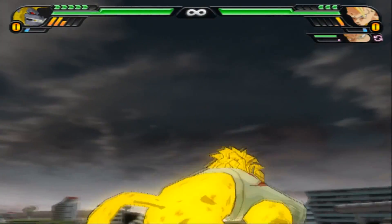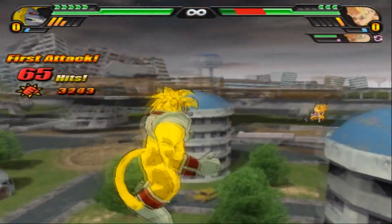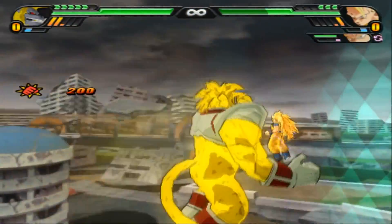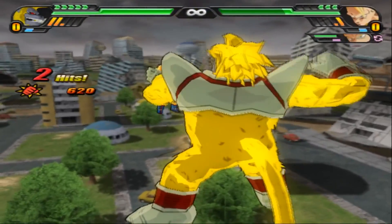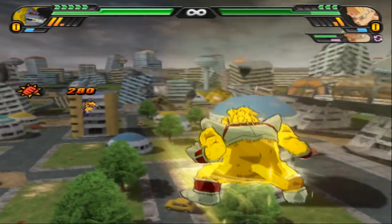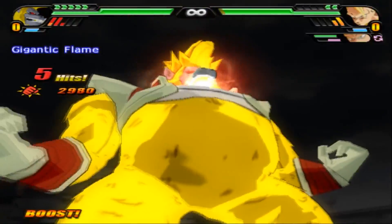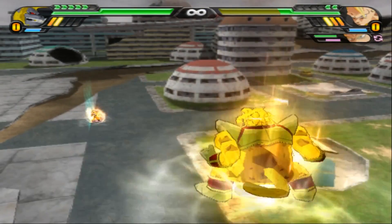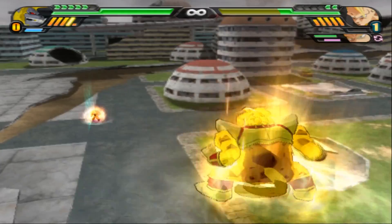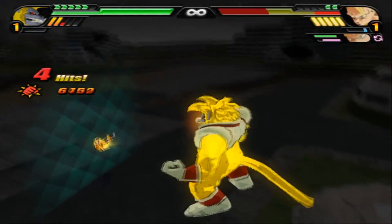Baby just crashes through a building. Already a clash — Baby smacking Goku away, grabs Goku crushing his skull and bashing him away. A ki blast for the heck of it. Blocks and counter attacks. A gigantic flame.